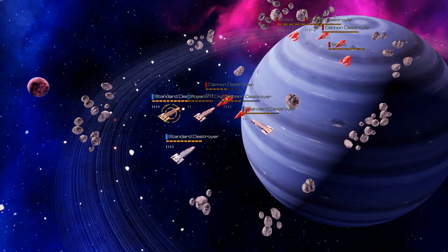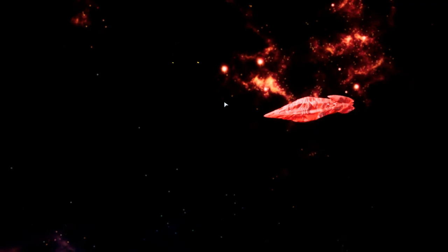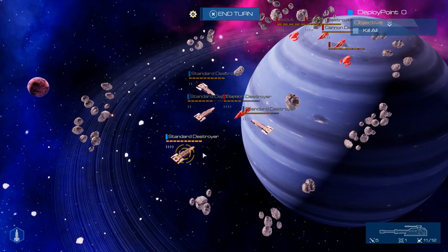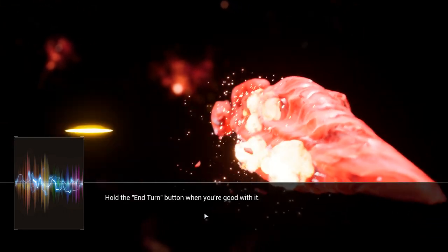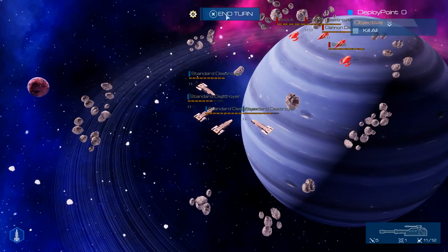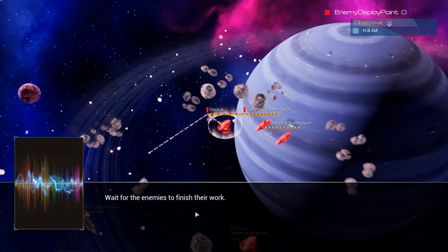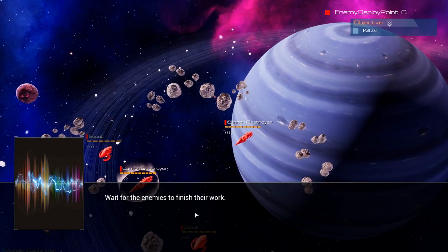Let's finish up those two ships first. We're going to go from the side of this one. Bam! If you kill him, you get this nice graphic thing. Let's snap into the con destroyer. Hold the end turn button when you're good with it - you need to hold it, not click it. The first time I was confused about why it wasn't working. You can hold left mouse button on an enemy ship to see its attack range. Keep a clever distance from it.